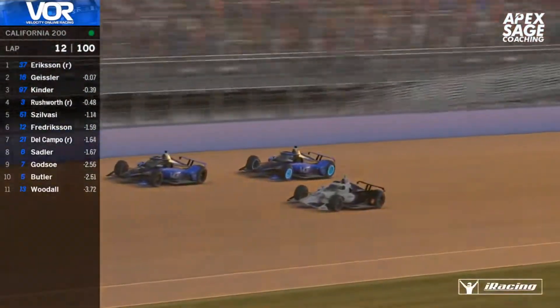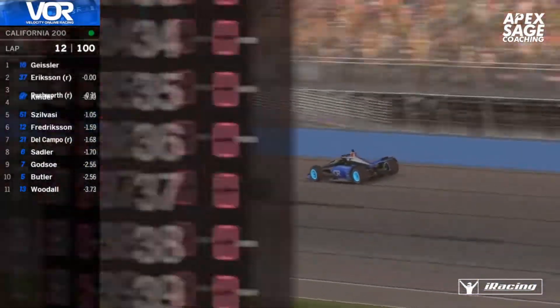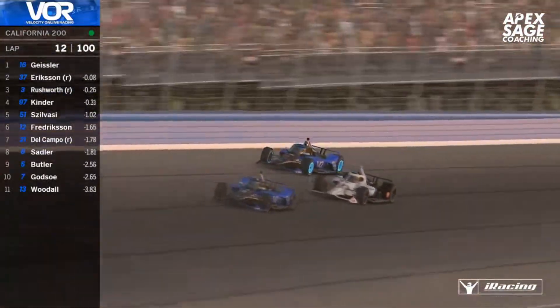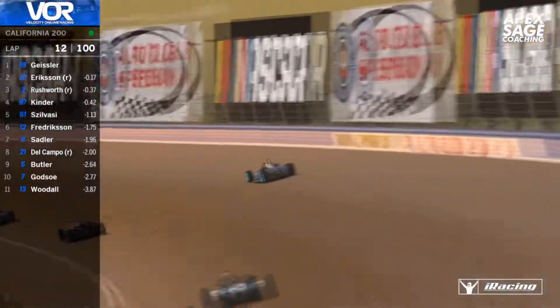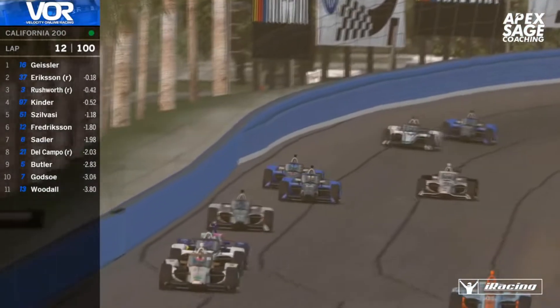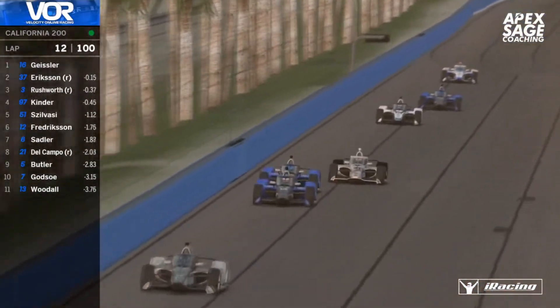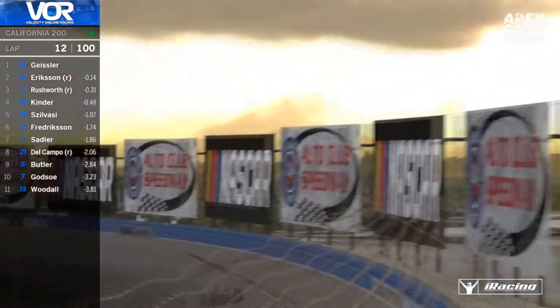There's a big checkup for position — around P7 — between Gary Godso, Robert Sandro, and Alejandro Del Campo. Robert works on the outside of Del Campo out of turn two, gets a very nice run off the corner, picks up the draft from his teammate, and clears Del Campo for P7. So the two VUR guys are slowly moving forwards.